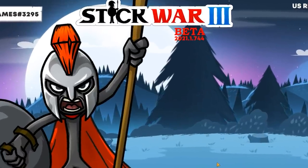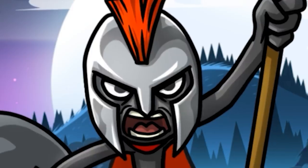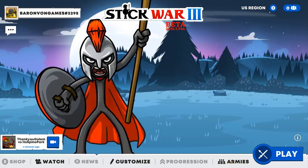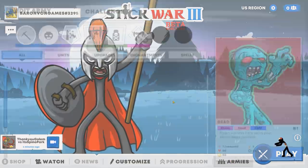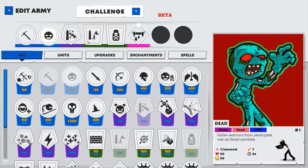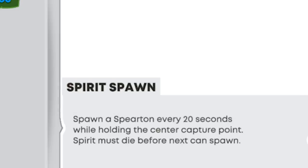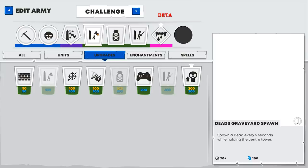Welcome back to Stick War 3. There's some interesting changes happening — we have a new update on the beta testing branch. As is per usual, everything you see is subject to change, especially when you find any exploits. And I found something pretty cool: there's been an update where basically the free spirit units that you can spawn, which right now are the sword wrath spawn and the zombie spawn — you can actually upgrade them now.